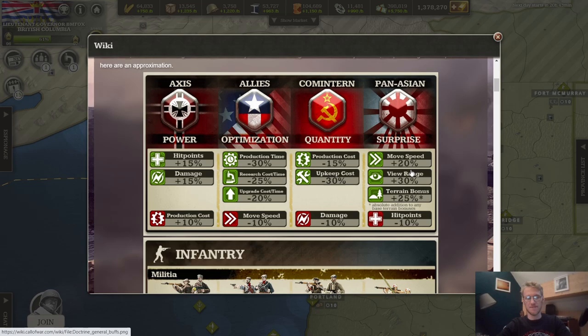Comparing with Pan-Asian, which gets a 25 percent speed bonus, this makes a difference of 30 percent between the two doctrines — a lot. Pan-Asian also gets extra view range and extra terrain bonuses on top, making Pan-Asian really the nemesis of Allies. When Allies fight the Comintern doctrine, they are pretty much balanced.